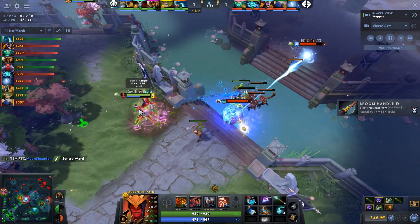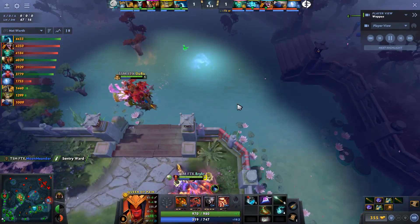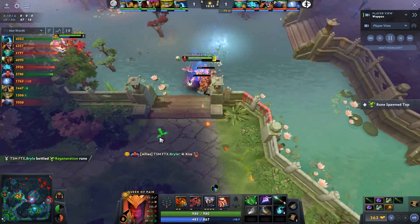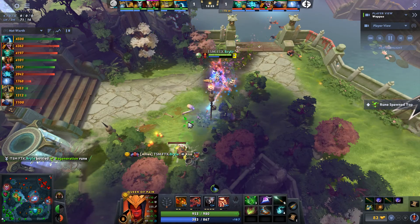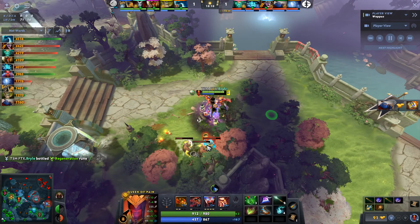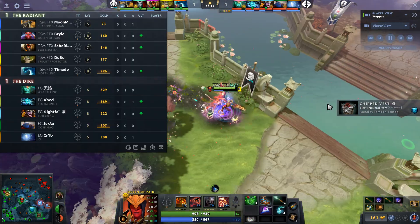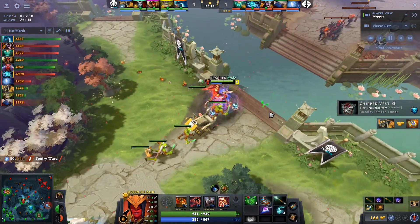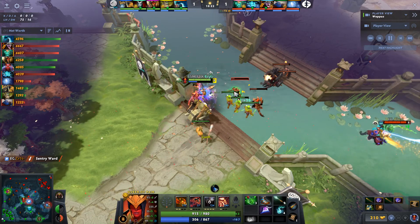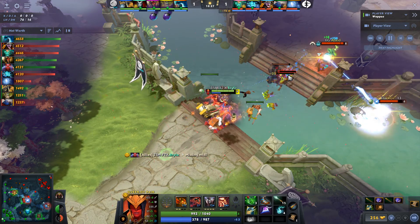It looks like that's just the one big item they're going to play around. The difference between this game and the last game is we do have Crit on IO instead of something like a Tidehunter, Tiny, or Snapfire. So there isn't that hero on their team that can make the moves with the Storm right now — you just farm up as much as you can. With Timbersaw as your offlaner, you really don't have too much independent playmaking potential against heroes like Morphling who can wave-form and QoP who can blink.